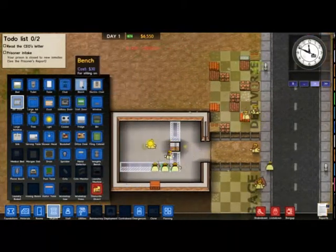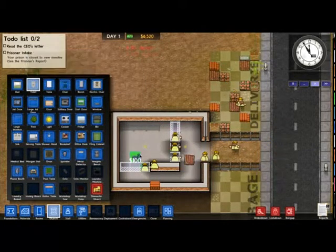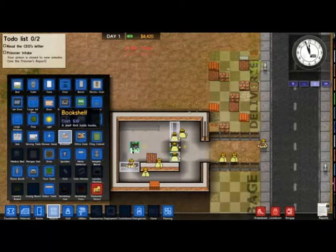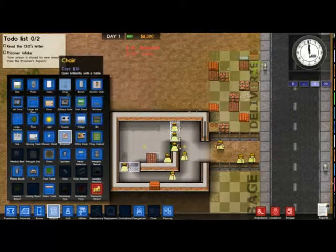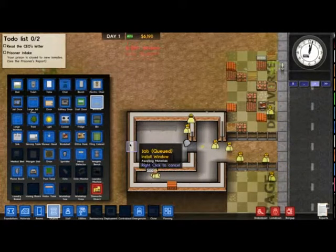Luckily I put the door there because I realise that's not big enough and I have to extend it. It will need a bench, an electric chair — nah, joke. It'll probably need a toilet. Although I'll get angry. And a bookcase because I'm nice. And a window because I'm even nicer. I'm virtually the best person in the world.